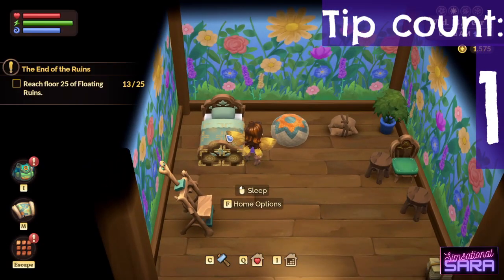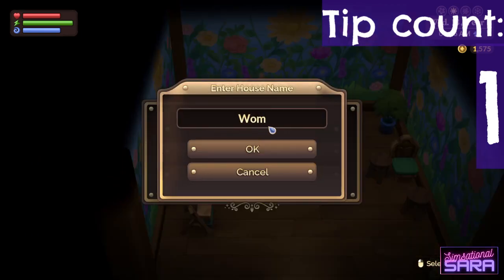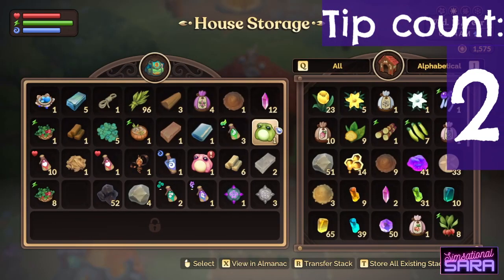You can rename your house by hovering over your bed and pressing F. To transfer whole stacks of items between your inventory and storage shed, hover over the stack and press R.